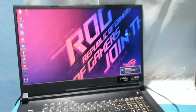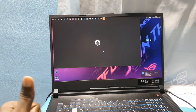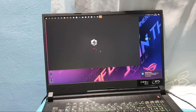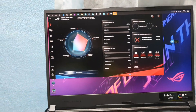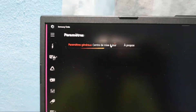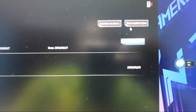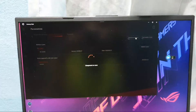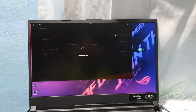Now for the test — click on the Armoury Crate button to open it. Welcome back. You have settings here with this icon, and you can click on 'Search for Update' to update Armoury Crate automatically directly from here.